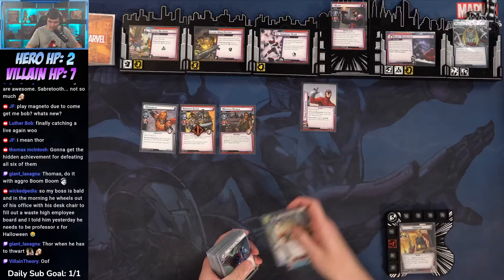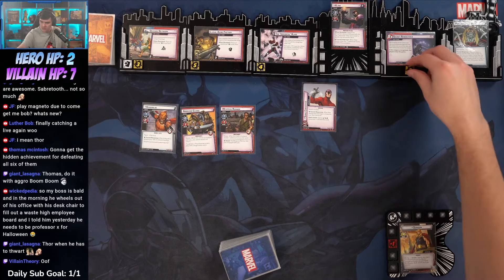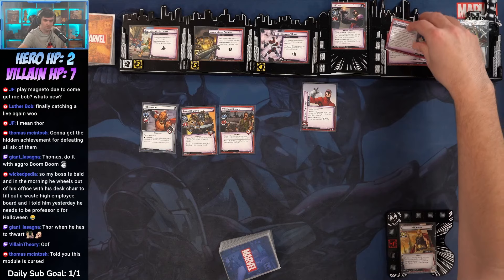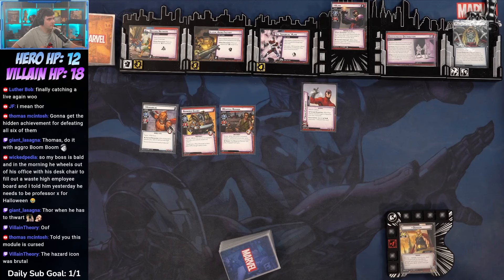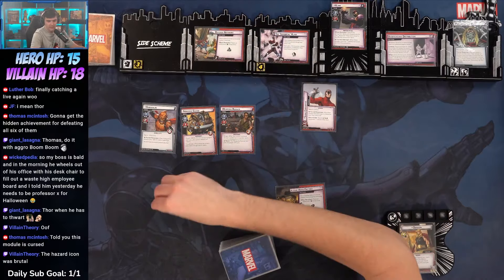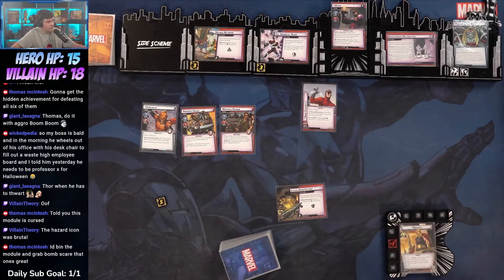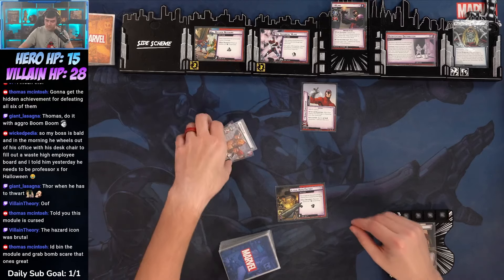Let's swap out Sinister Assault. Let's try it one more time. I don't feel like we got the engine up. Let's go back up to 18, go up to 14. The hazard icon was brutal. I never put the extra threat on Immortal Claw — let's do that. Claw is 28 health. Bin the module and grab Bomb Scare.